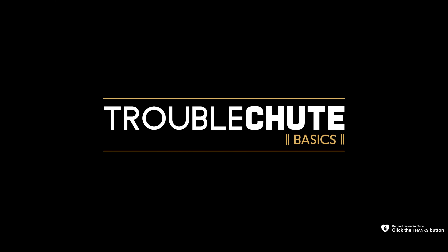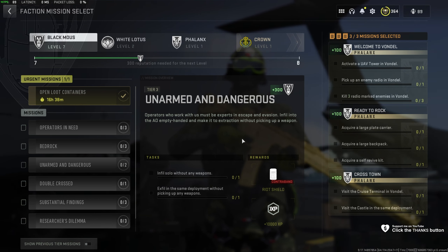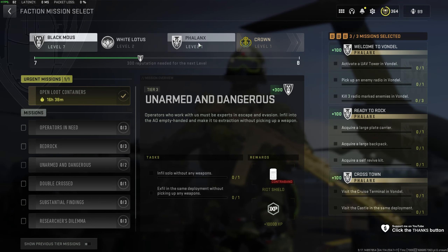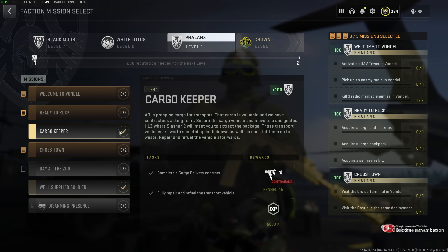Next up, Crosstown for Phalanx. In this, we need to visit the cruise terminal in Vondel and visit the castle in the same deployment. This is a very simple mission — we just need to travel across the map. Super easy, super simple.